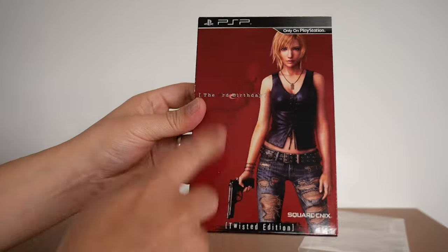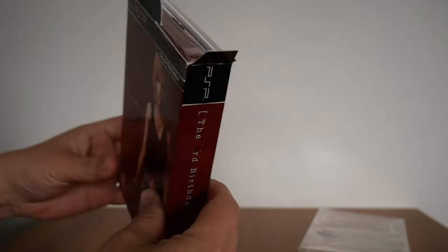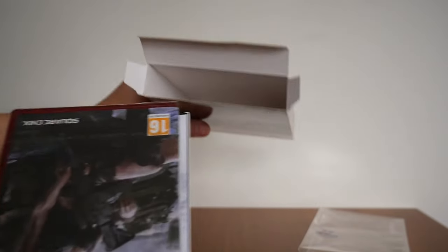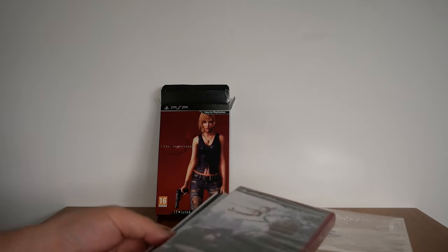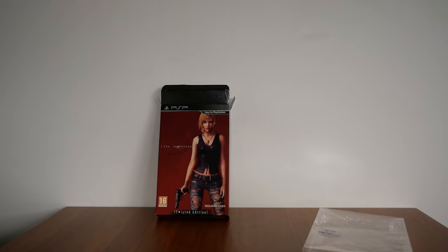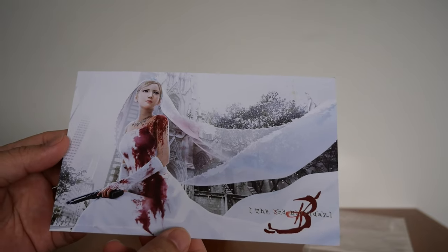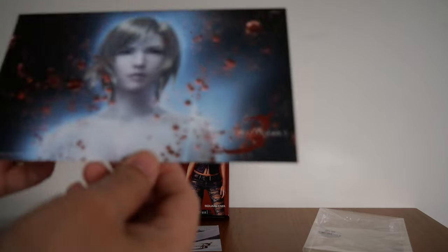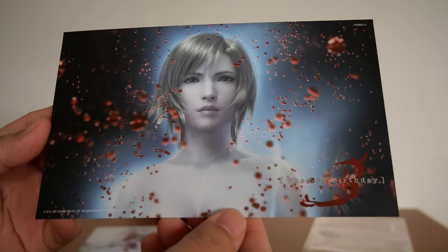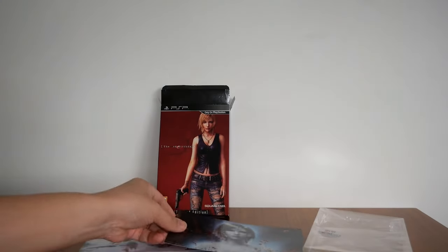Let's open it up. So here we are — nothing else is in there. I'll put the box in the back. First things first, let's start with the two deluxe art prints. There's the first one — nothing on the back. There's the second one, it's very nice. It just says The Third Birthday, doesn't say really anything else. Nothing on the back — it's nice and clear.